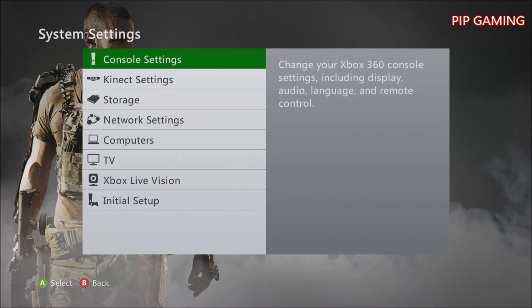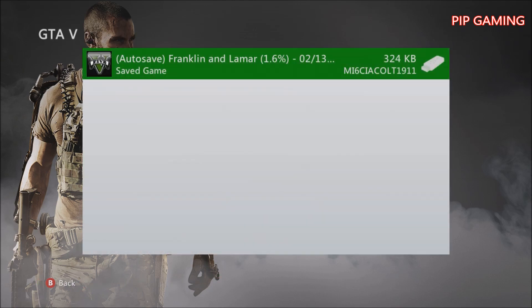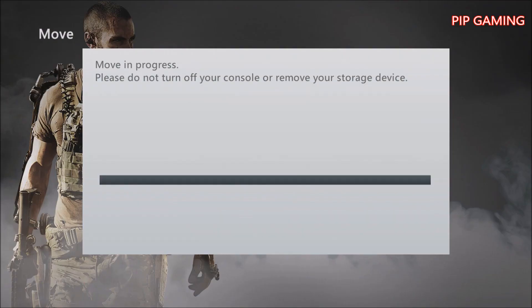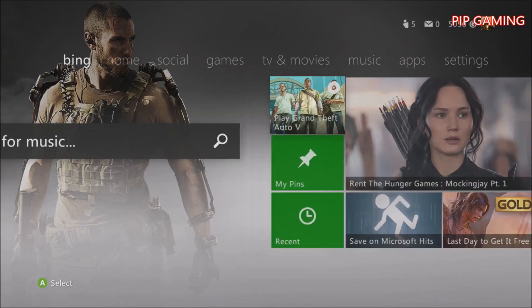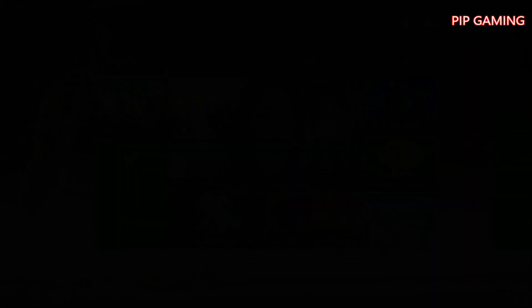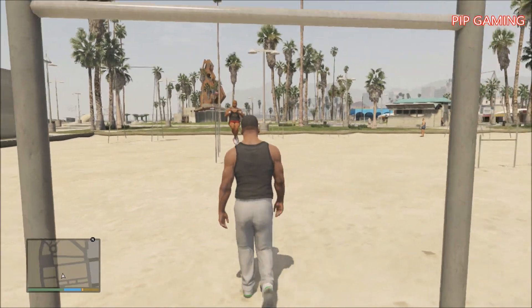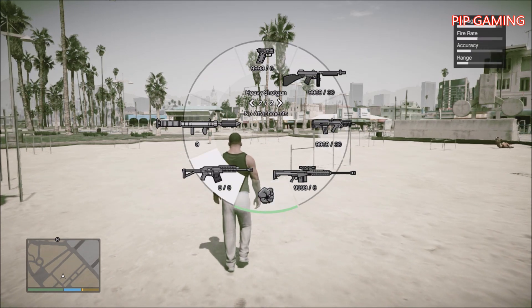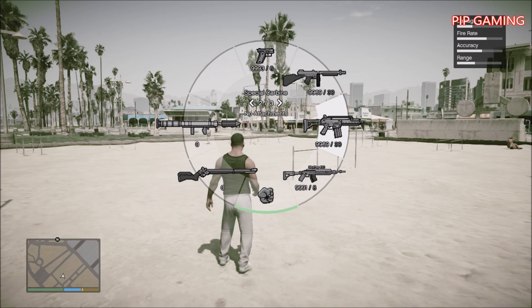Plug the flash drive back into the Xbox, find it in Storage, and copy or move the save back to your hard drive — same process as copying it to the flash drive. Start up GTA 5 and skip the intro. I'm loading in as Franklin, and when I open my inventory I can see the Tommy gun, the musket, a pistol, a sniper, and different rocket launchers.